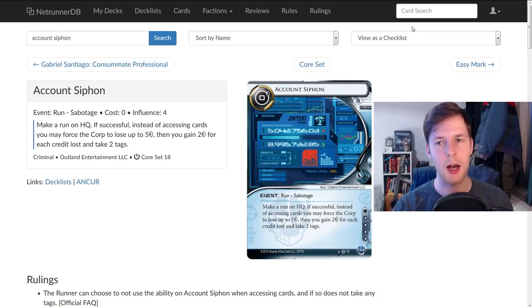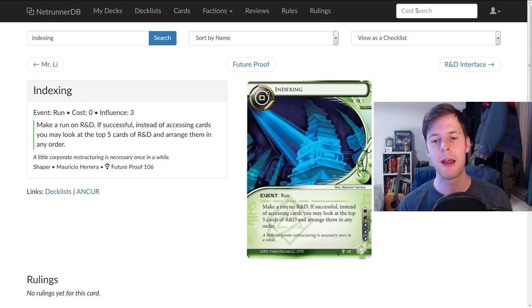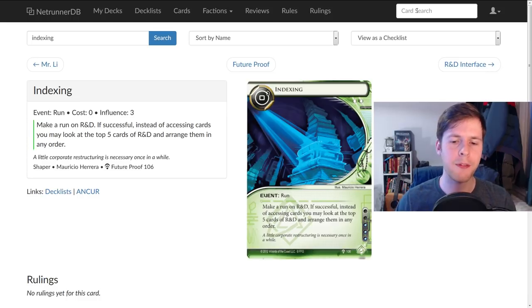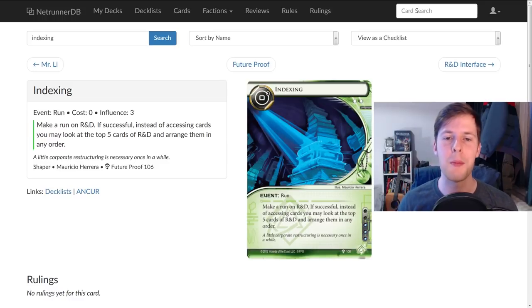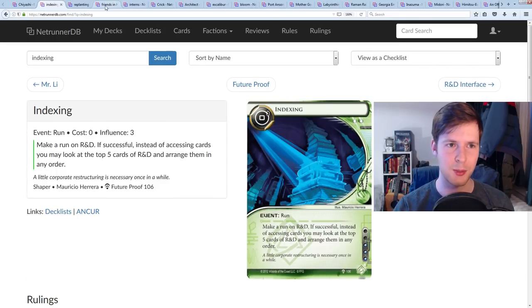This applies to all other powerful runs that require a certain server — things like Indexing, Maker's Eye. It's been officially ruled in FAQs that if you play an Account Siphon and it's moved to another server, it doesn't matter if that run is successful or not because you didn't make a successful run on HQ — it fizzles. So you actually have an ability that can almost 100% stop big runs as long as you have unrezzed ice on that server, which is very interesting. You have to understand when to rez that ice, when not to rez it, and when to use your Ag Infusion ability — which is also once per turn.